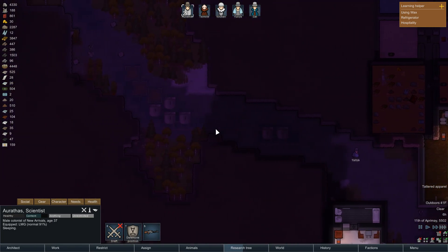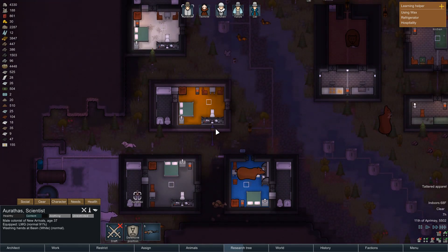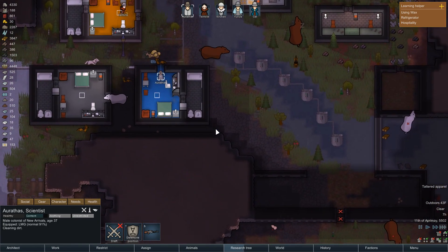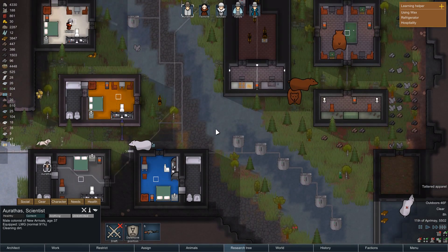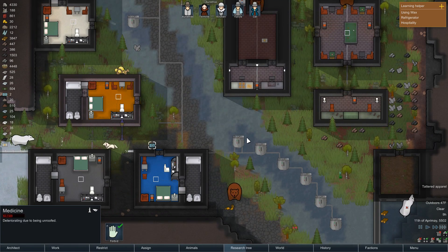We have such a nice power surplus. It might also be time to start building turrets now that I think about it. And I'm still behind — I need a hospital bed shortly. The only reason I remembered that is because there's a stray piece of medicine here in the middle of the floor.